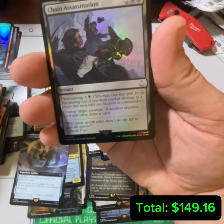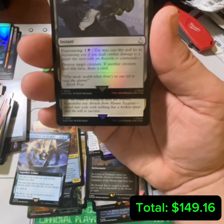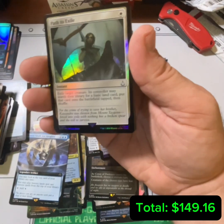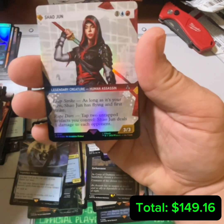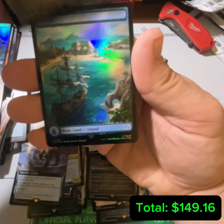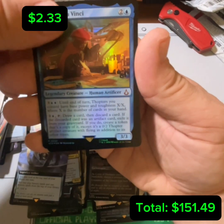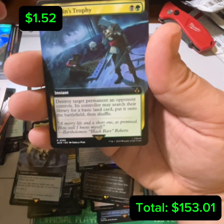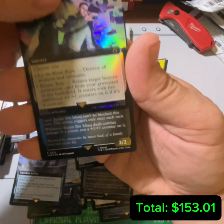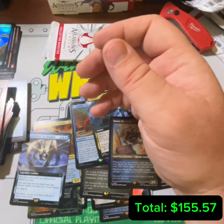Petty Larceny. Chain Assassination — I don't know if I've ever seen this one before. We got a Path. Hook Blade — etched. Sweet Island. Leonardo da Vinci. Assassin's Trophy. We don't want to see What Must Be Done again. And an etched Basim — very nice, very nice.